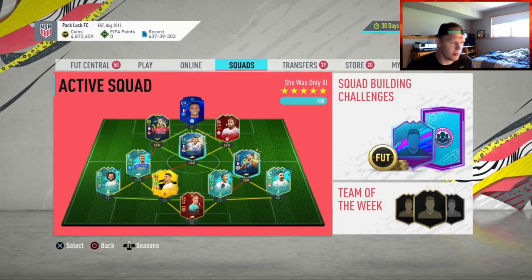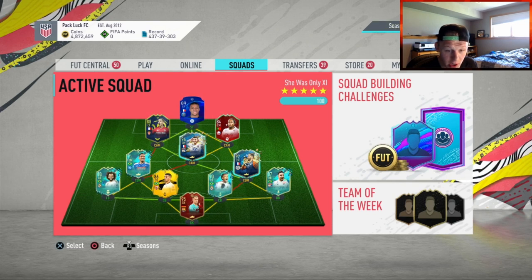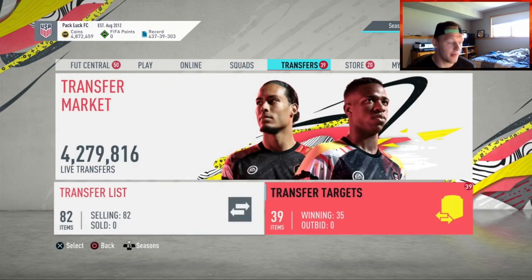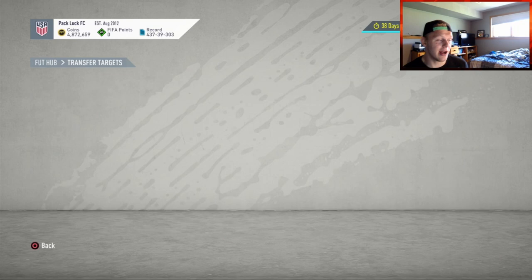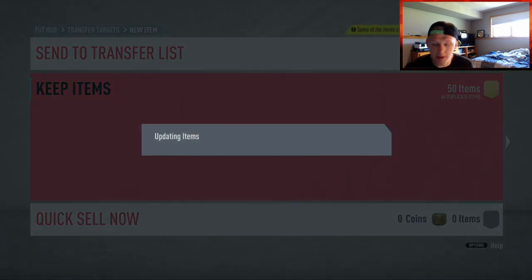Let me check what the new Team of the Season looks like — one sec, the loading screen wasn't cooperating. Looks like Team of the Season so far is a global selection, just a bunch of random players from around the world. I'm curious to see how hard it is to pack these guys throughout the week. I'm unlisted right now so I haven't really been opening packs, but I'm probably going to take my profit — if it gets hard to bid on cards, I might just start making packs and selling.